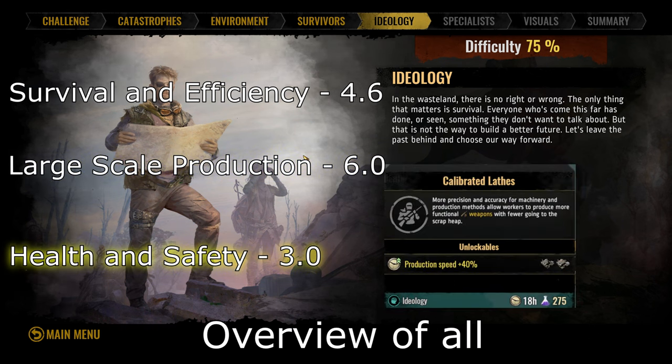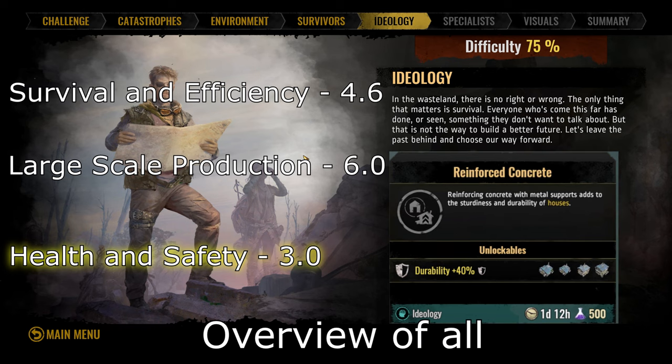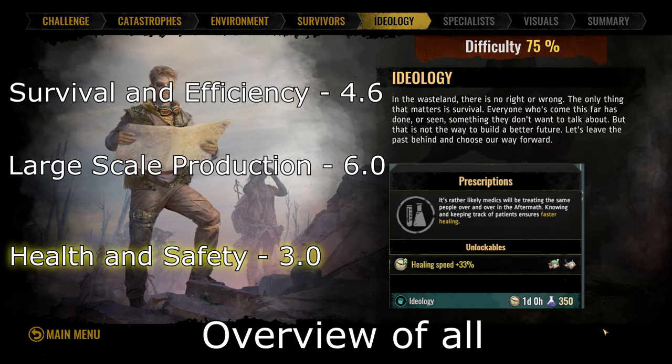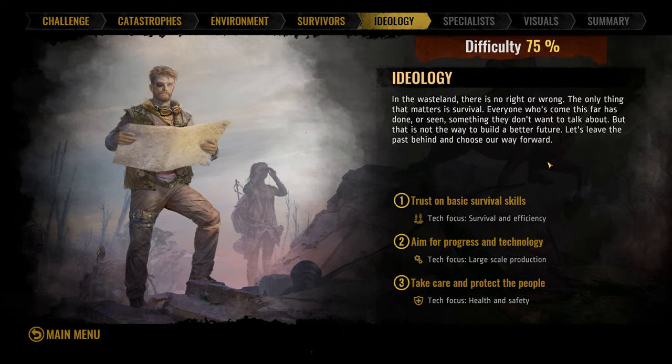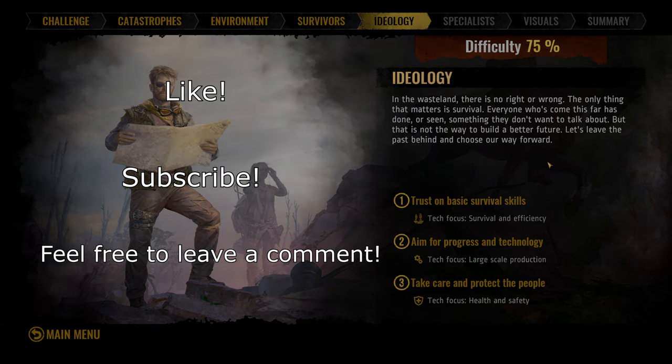I do not see a scenario where taking the health and safety ideology is beneficial. Most of the tech provided there seems to be a waste, with the only beneficial tech being prescriptions, which gives a flat percentage speed boost to healing. And that's it for wrapping up ideologies on Surviving the Aftermath. If this guide has helped you, I'd greatly appreciate a like and perhaps even a subscribe. Leave a comment below if you learned anything new, or if you have any questions or concerns. I hope this was helpful, and I'll catch you next time.